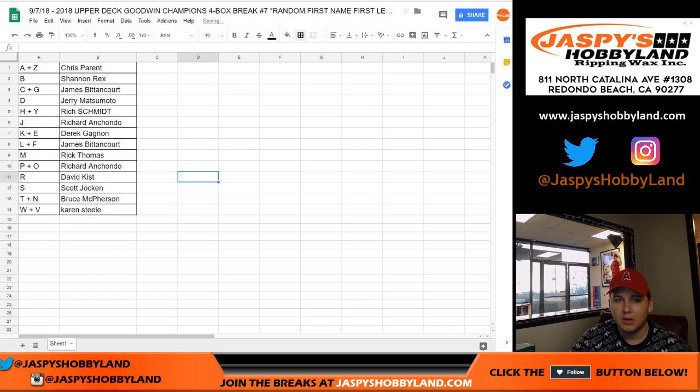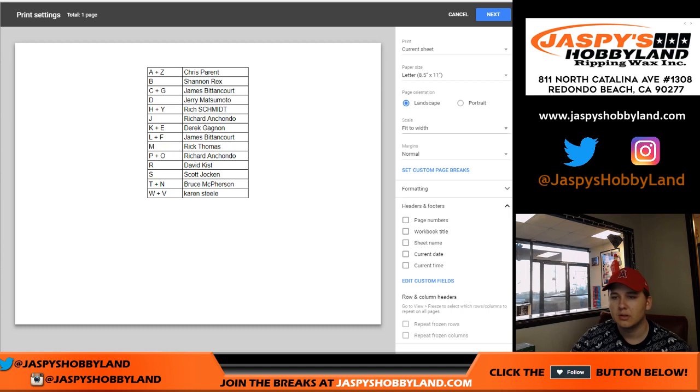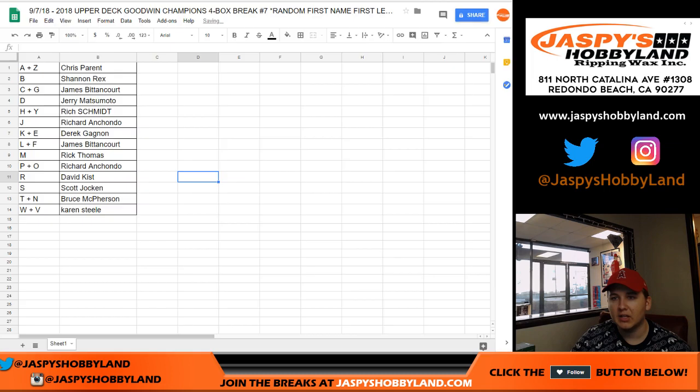There's usually not any trades, but you never know. I'll give it about a minute or so, maybe a little less, see if there is. Hard to kind of gauge on this one. Like I said, it's not the full checklist on the Cardboard Connection. Upper Deck doesn't usually release the full one ever — it's just kind of the main hits. So there's some oddball stuff thrown in there kind of as a surprise.